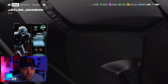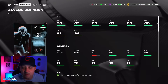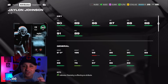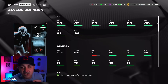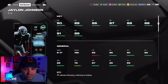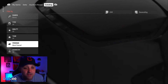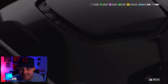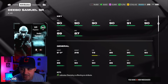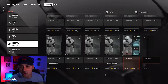Jaylen Johnson right here — good card, another corner dropping with 90 speed. Do remember Denzel Ward just dropped as the best corner in the game, and Deion Sanders is leaked coming for auction on Monday. This Jaylen Johnson card is 88 man coverage, 91 zone, six-foot — honestly solid. I wouldn't be mad having him on my team. We also got Debo Samuel — 90 speed, 90 short route running. All the cards are good.